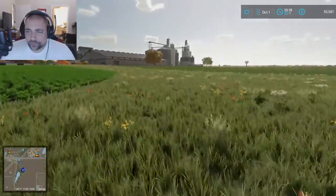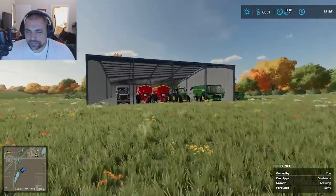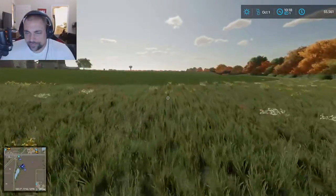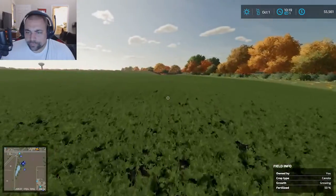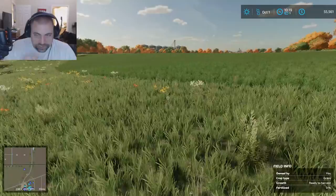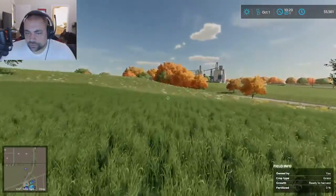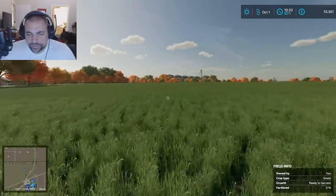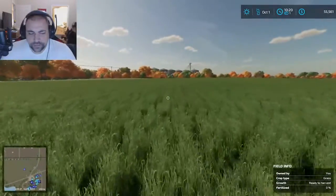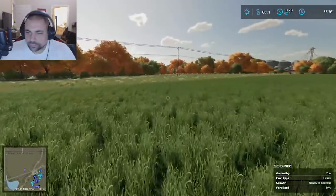I've got soybeans growing over here and I've got canola growing over there. The store is right there, straight ahead of us — that's always a nice thing, quick access to the store. Field 71 here is a grass field for now. I'm thinking about keeping it that way because the land south of here is also mine and I'm thinking about putting in some silage stuff down there. So we may just keep this one grass, buy a bunch of grass equipment, and continually seed this as grass and do the silage thing.